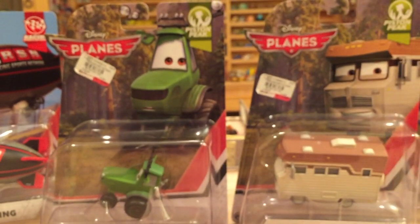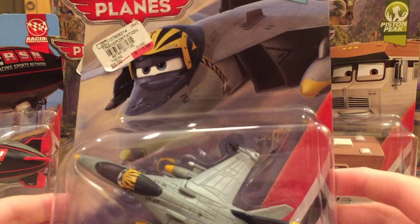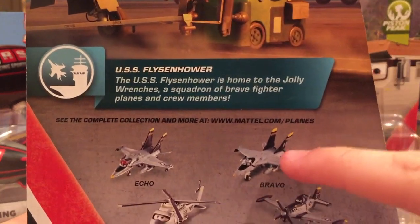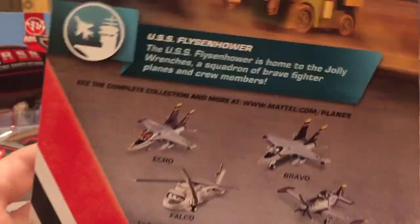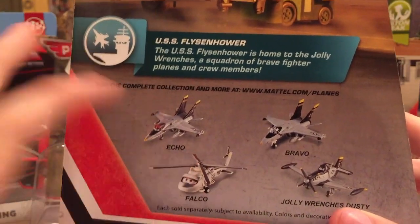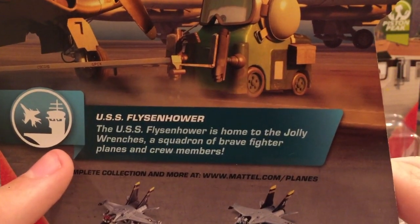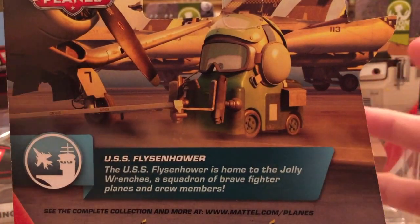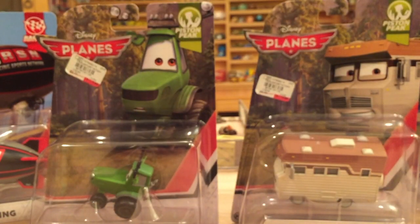To conclude the packaged overview, we have Delta from the USS Feisenhower series — very nice. Some people are overlooking him by mistaking him for Echo and Bravo, who are similar fighter jets, but instead of a silver-blue or red helmet he has a yellow helmet, so he's a new release. We also have a re-release of Jolly Ranch's Dusty and Falco, who was in the second 2015 case and will be in 2016 Case B. The USS Feisenhower is home to the Jolly Wrenches, a squadron of brave fighter planes and crew members. I'm very looking forward to getting these out of the package, so let's open them now.